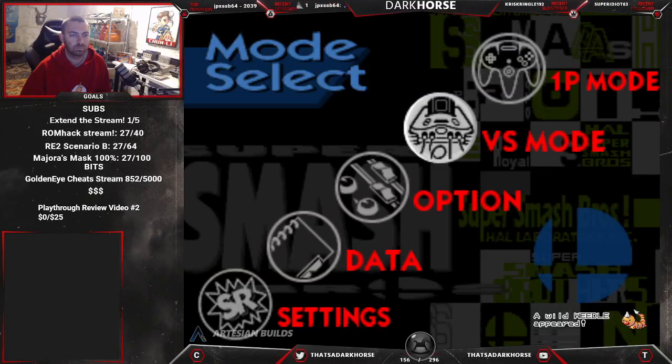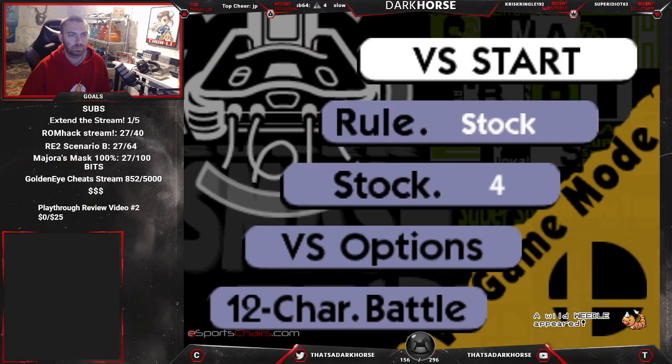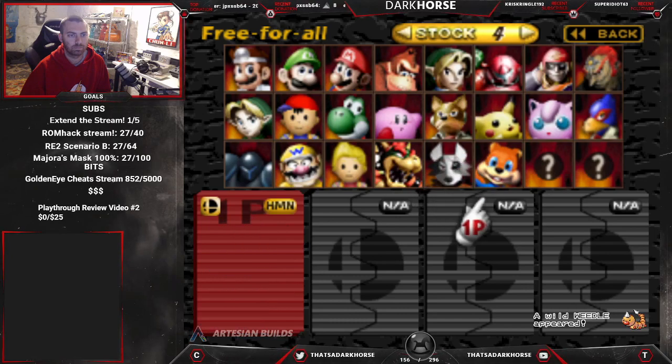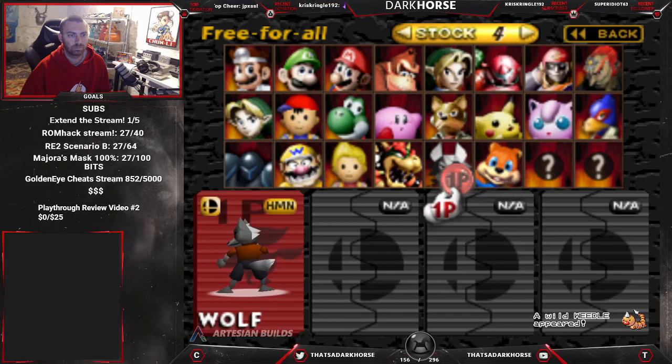Hey guys, Dark Horse here, and I wanted to show you all the new Smash Remix patch. It's finally here, patch 0.9.7, and we got a lot. As you can see, we got not one, but two new characters. We got Wolf and Conker. Hell yeah, let's go.